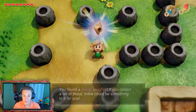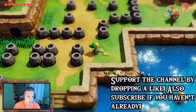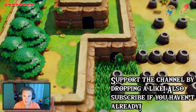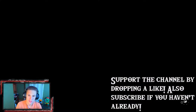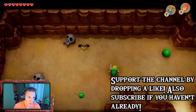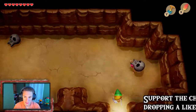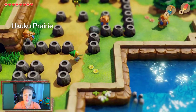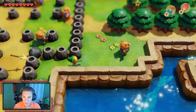We check out a cave we haven't been in yet. I don't think we can actually do it right now so we're going to head out and keep moving toward Yarna Desert, which is where we need to go for our fourth dungeon and fourth instrument.